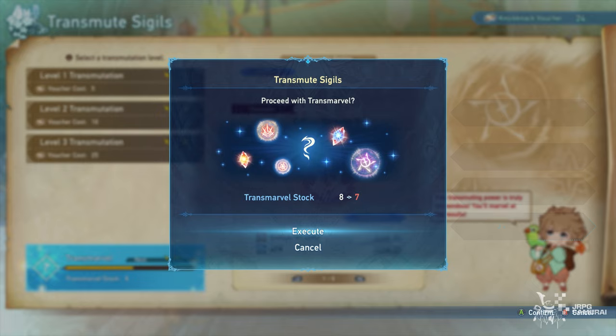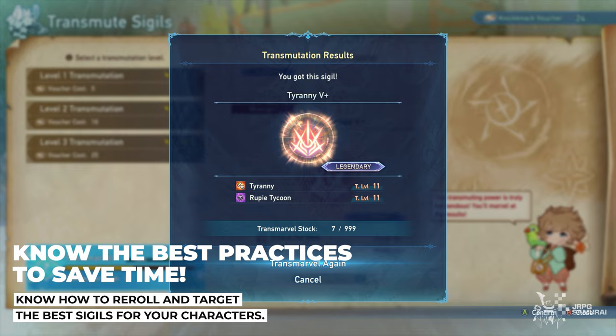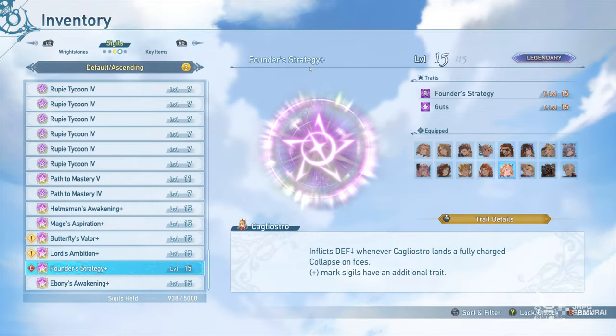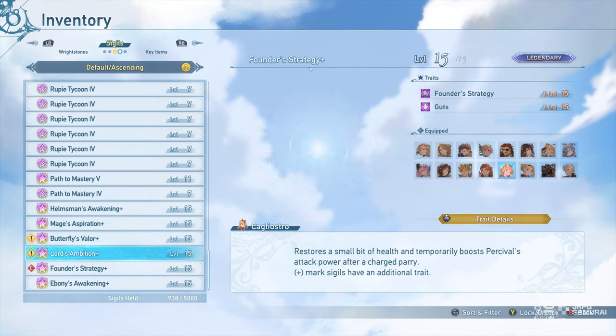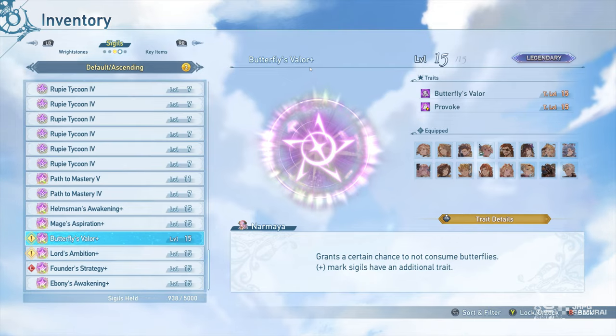In this video, I will be teaching you how to reroll these results so you will have better chances of getting your desired sigils in the process, especially those character-specific sigils — those are the shiny ones. I will also be sharing my personal practice so you can adapt it and get your desired sigils.